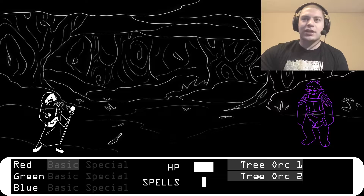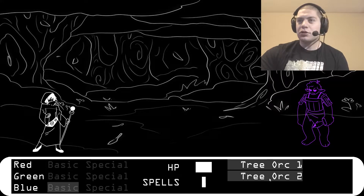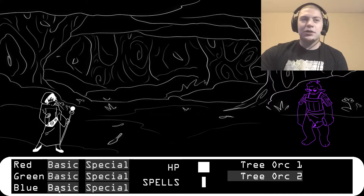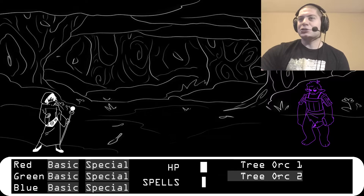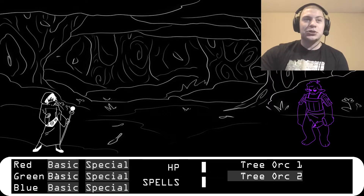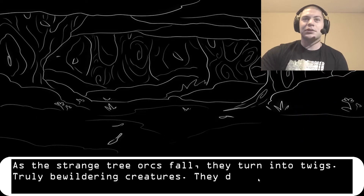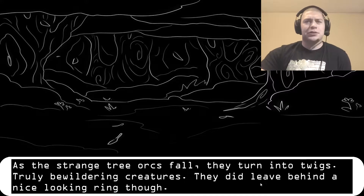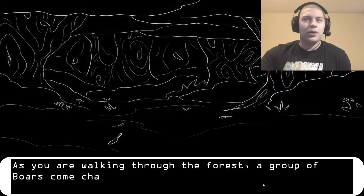Where is Tree Orc 1? What happened to them? Okay, we're just going to keep clicking away at this and see what we can do. We're getting their health down — keep attacking with blue and red basics. Tree Orc 2 finally falls. As the strange Tree Orcs fall, they turn into twigs — truly bewildering creatures. They did leave behind a nice-looking ring, though.